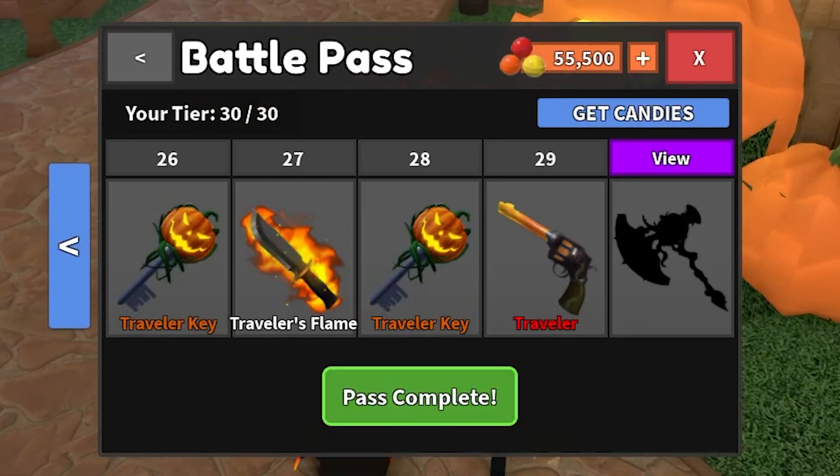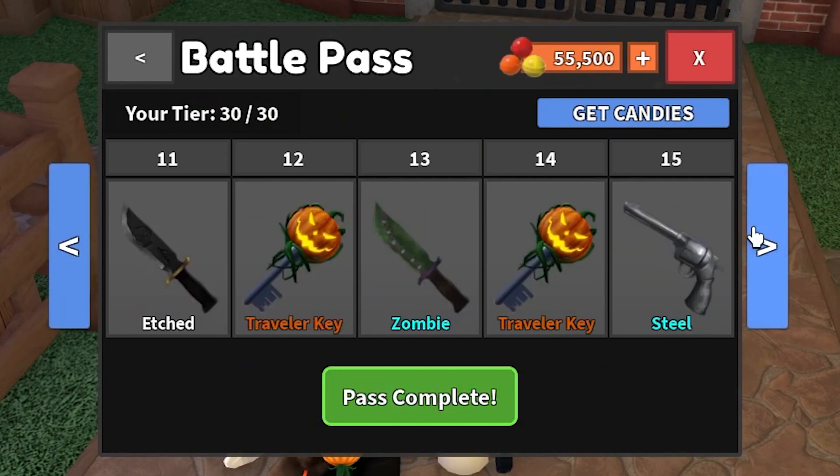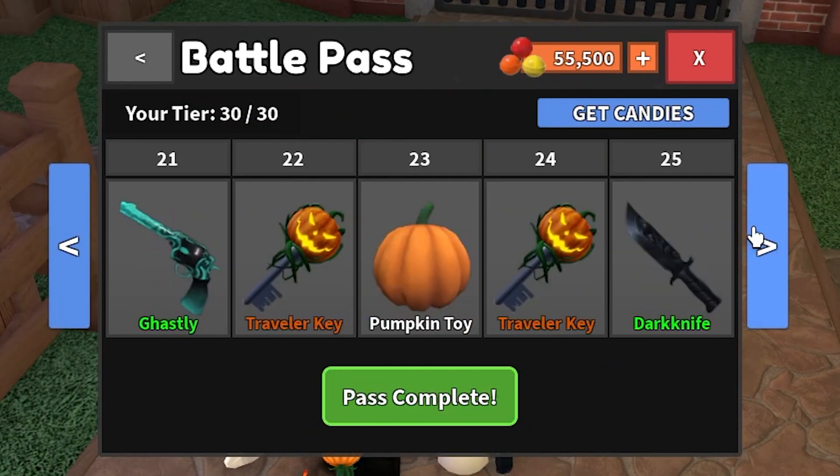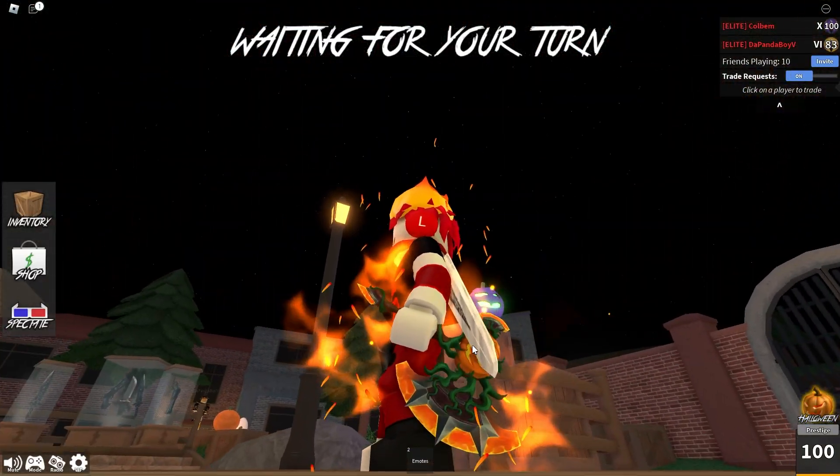All right guys, I just claimed every single item that you can get in the Battle Pass, including things like the Ghost Effect, the Candy Effect, the Glowy Effect, the Pumpkin Toy, and the Traveler's Flame. So let's start off with the coolest item here — the Traveler's Flame.